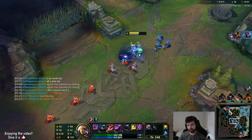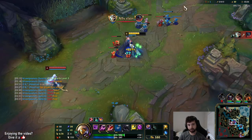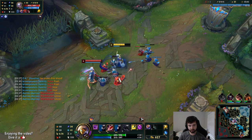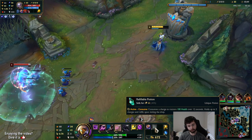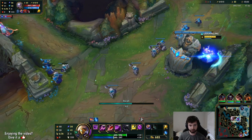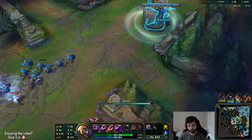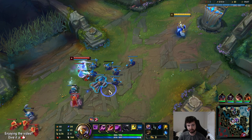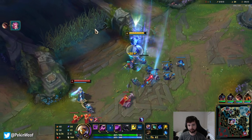We're down in CS but not really that big of a deal. Top is being dove but he's healing for a lot - looks like he might outplay the dive, but he does not. She used her TP so she no longer has that. She went for a dark seal purchase. The reason for buying dark seal is it lets you buy a refillable potion, so when I base I don't have to rebuy potions - keeps our money for more important things like Tier 1 boots. Now we can start stacking Tear because we need mana on Kassadin to spam R on top of people.